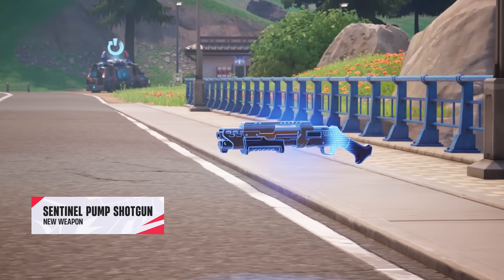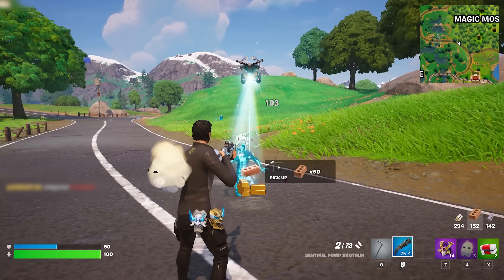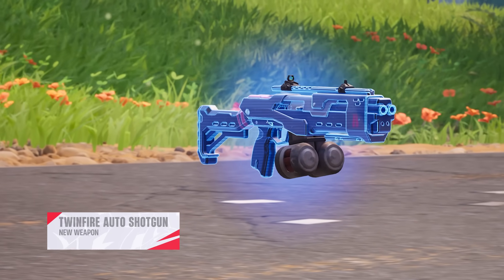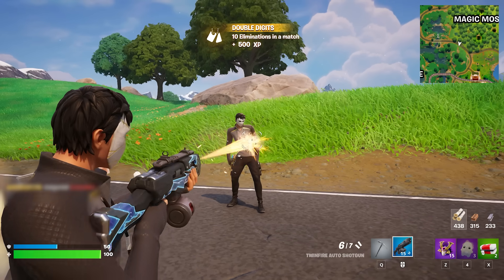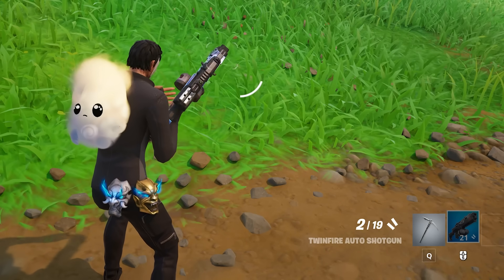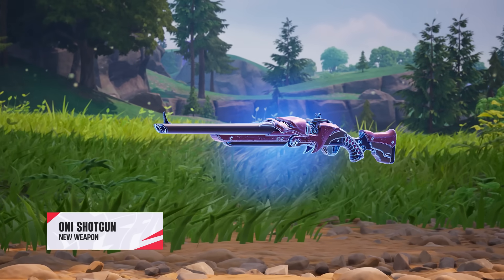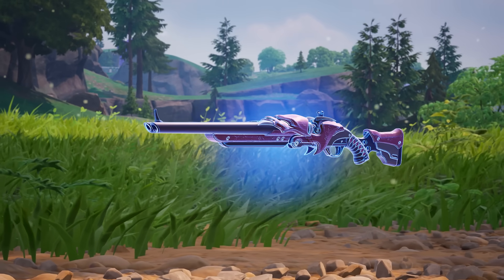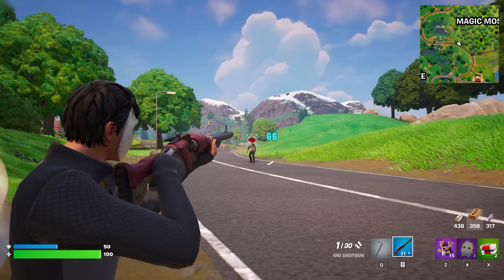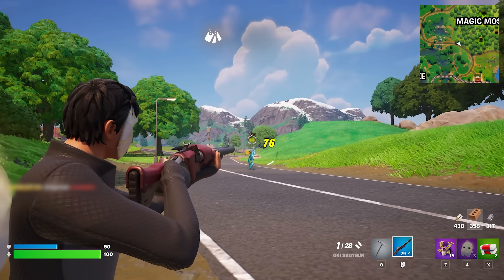Moving on to the shotguns, we have the Sentinel Pump Shotgun, which operates much like a traditional pump. The Twin Fire Auto Shotgun has 12 shots in the mag and is very similar to the old Drum Shotgun, albeit with a slower fire rate, shooting in a two-round burst and an incredibly long reload time. Finally, the ONI Shotgun will be the weapon of choice for those that like to play from distance — with two rounds in the barrel and an incredibly long range with little damage drop off, very similar to how the Ranger Shotgun worked in seasons prior.